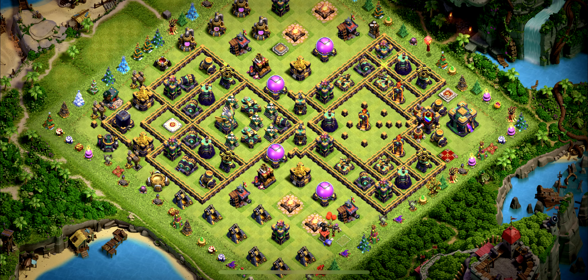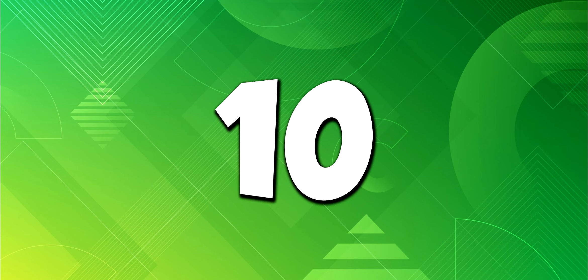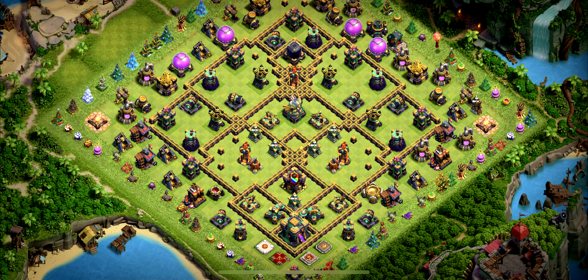Base number 10 is another great trophy base design for trophies in the legend league. Base number 9 — do not use it for farming; you can see everything is on the outside, which is bad for you.